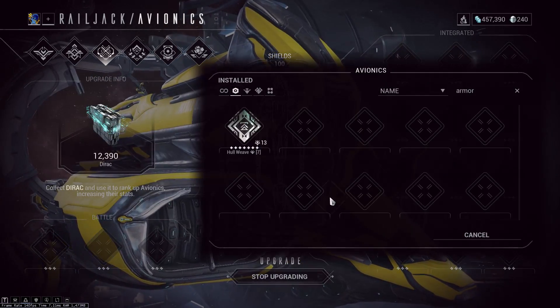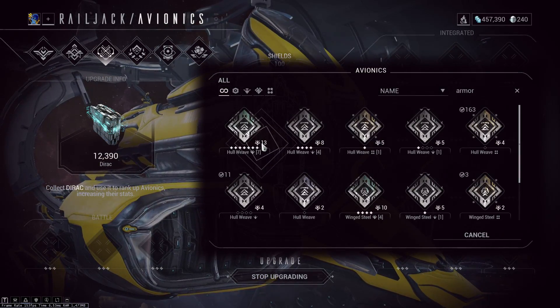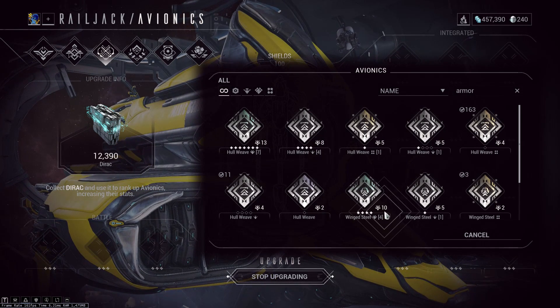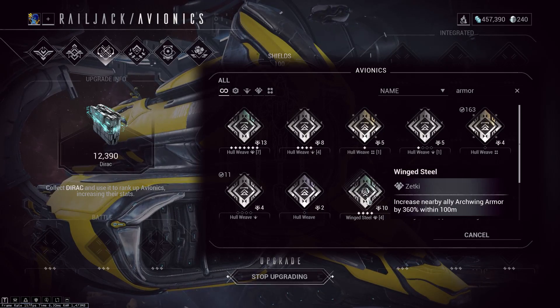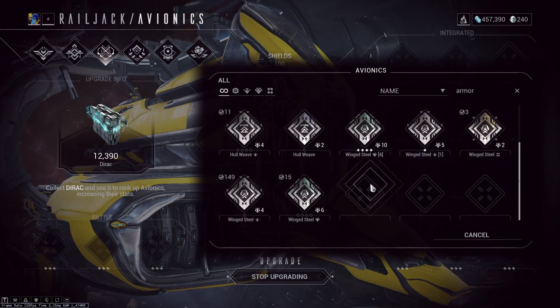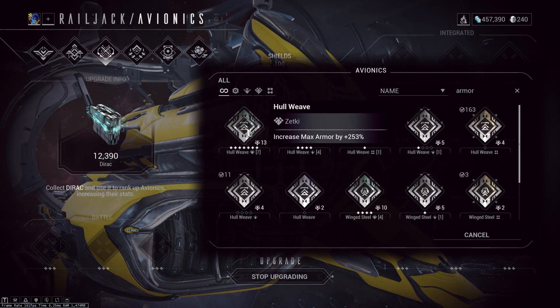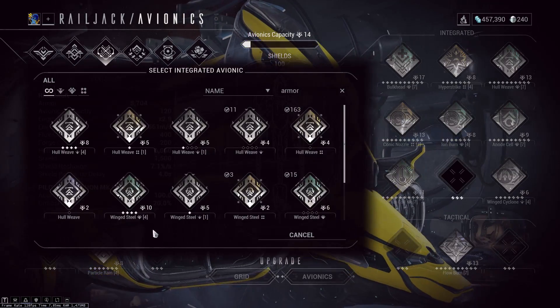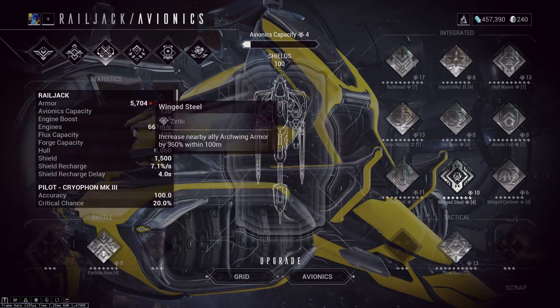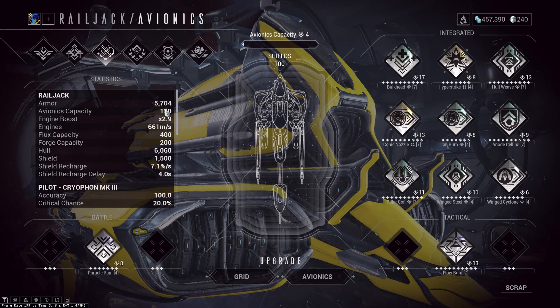Not only is Zecti Hull Weave less effective, it also costs more. Zecti Hull Weave maxed out costs 13 avionics capacity, while a maxed out Wing Steel only costs 10. On top of that it only has four ranks, so it costs less to rank up. And Wing Steel is pretty easy to obtain from enemies — I have 15 of them — whereas I actually had to buy Zecti Hull Weave from the marketplace because I couldn't get it to drop normally. Best of all, these avionics stack with each other, which is what gives me my 5.7k armor on my Railjack.